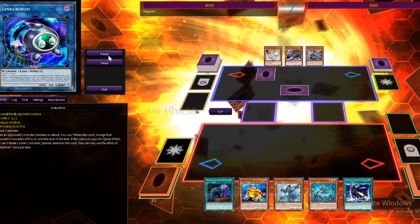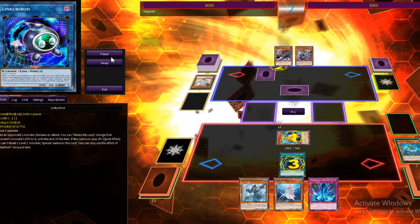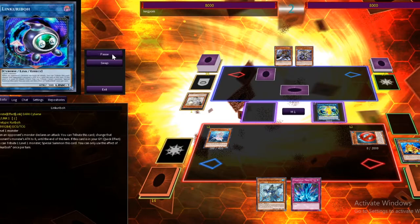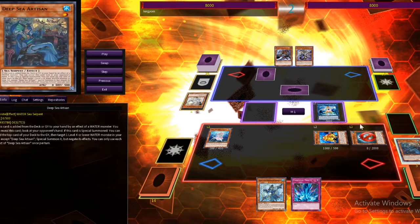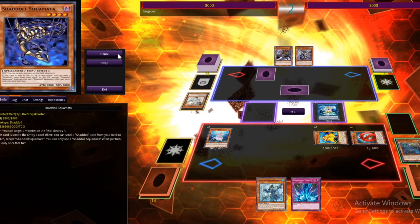He goes first by playing some face downs. I try to search a Torrential — that goes through. Then I Swap Frog. He hits me with Ash Blossom, but I got the Called by the Grave. I normal summon Deep Sea Diva, which gets me Artesian. Artesian lets me dump and then special summon Gradle Slime. Gradle Slime just sits there nicely. From there I use Artesian and Swap Frog to make Marincess Coral Anemone, which lets me special summon Swap Frog again for another dump.